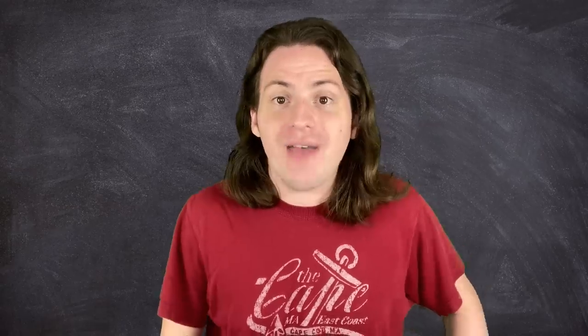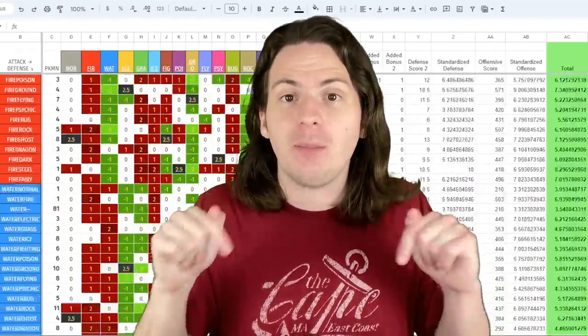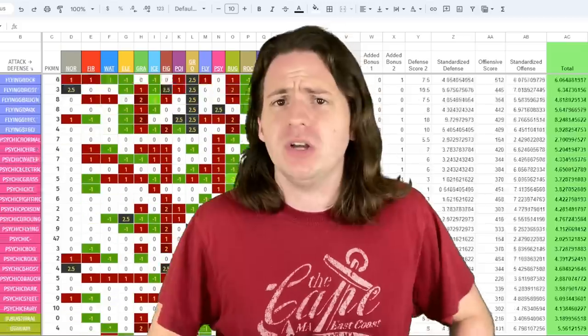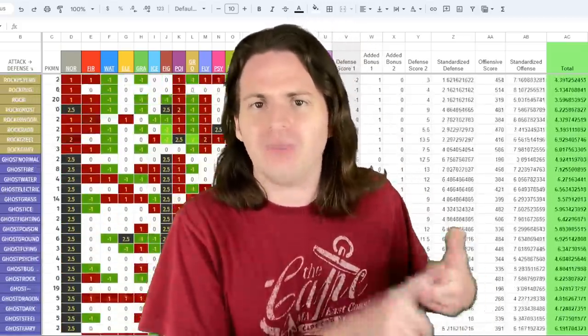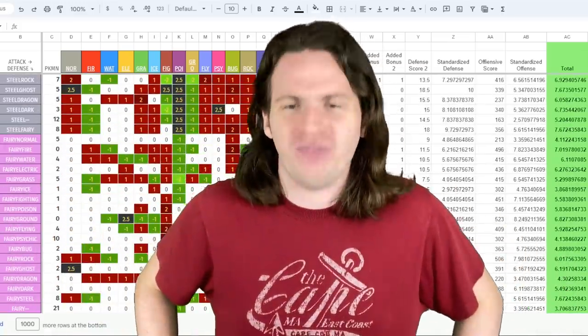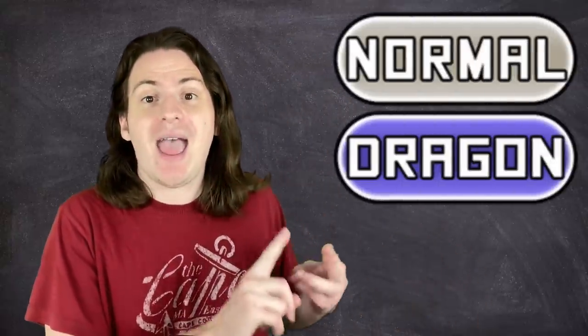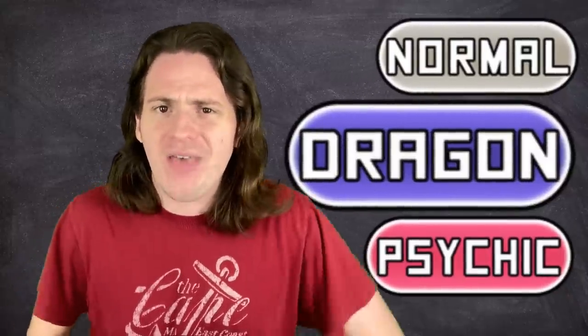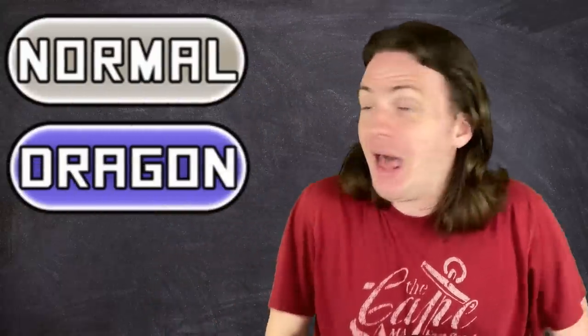So with that in mind, it's time to once again redo all the calculations and get our final scores. I've included a link to my spreadsheet in the description below that has the final rankings of every single type combination if you want to see how they stack up. When we order all the type combinations based on their final score, we see that unsurprisingly, monotypes tend to be worse than dual types, with normal, dragon, and psychic rounding out the bottom. While dragon Pokemon might tend to have very high base stats, the type itself is not that great. The worst type combination in the game is normal and dragon.